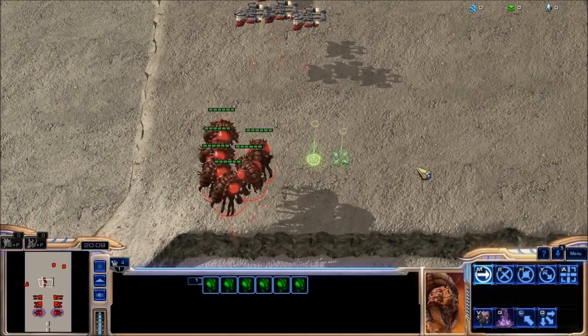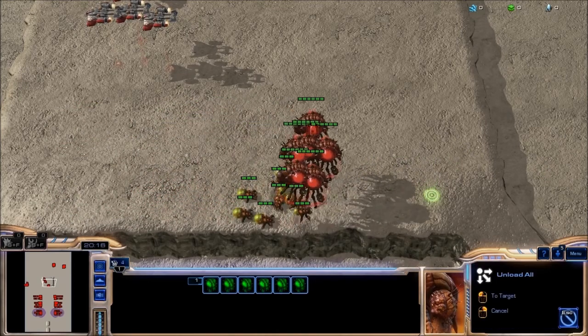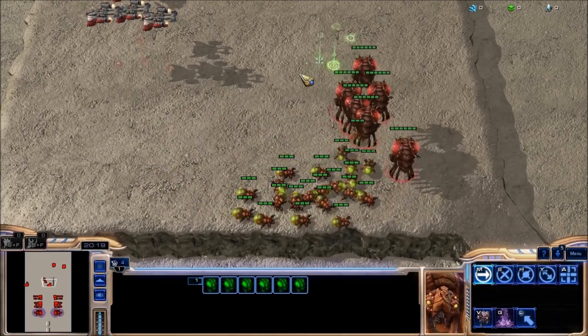Let's try with overlords as well. Move those guys along, clump them up a little bit, and hold down the D button. Just brush them all and they're all dropping. Really cool.